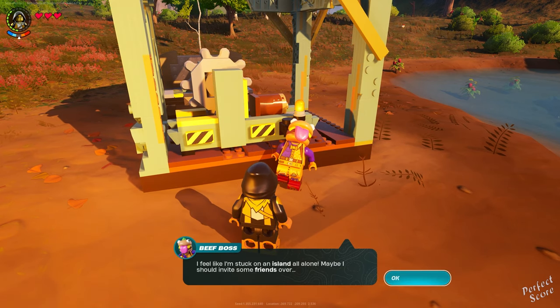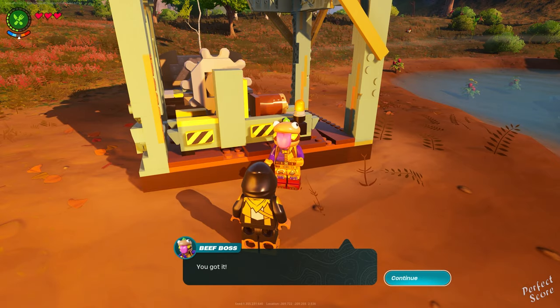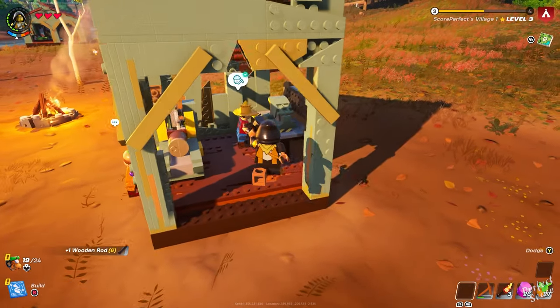You can either do this yourself or ask one of the villagers to create the resources for you. When you interact with the lumber mill you can deposit six wood in one go and then you have to wait a little bit until it gets turned into the wooden rods.